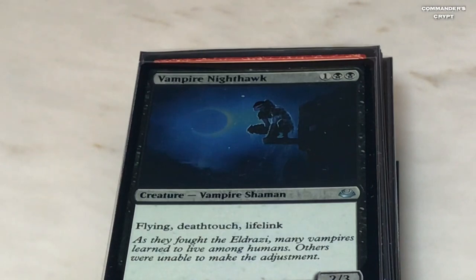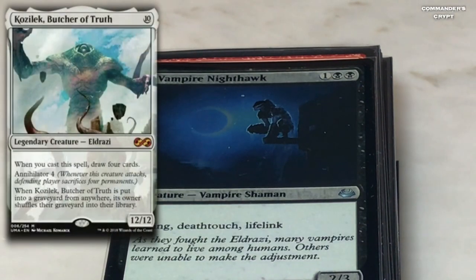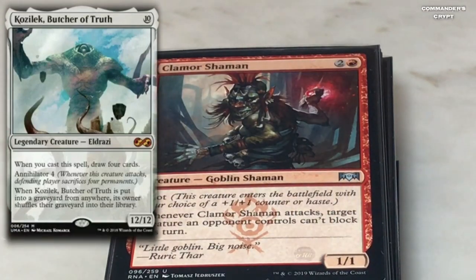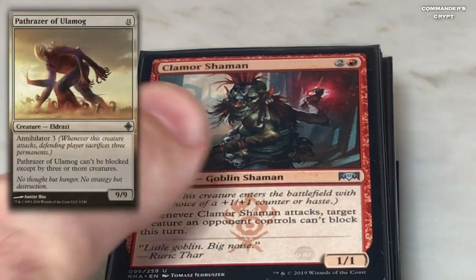Vampire Nighthawk we'd replace with Kozilek the Butcher — same thing, annihilator four, you'd get annihilator eight with Isshin's ability. Clamor Shaman we'd pull out and put Pathraiser in. Pathraiser is annihilator three, so with Isshin you get annihilator six.